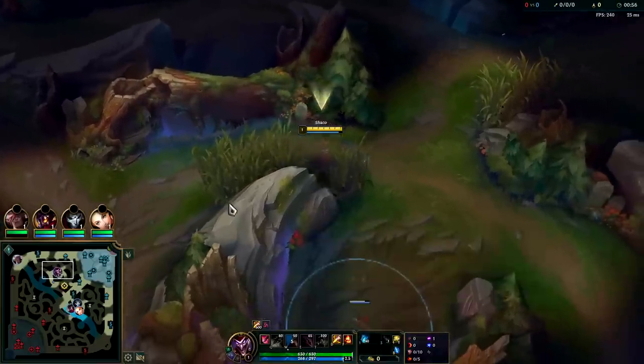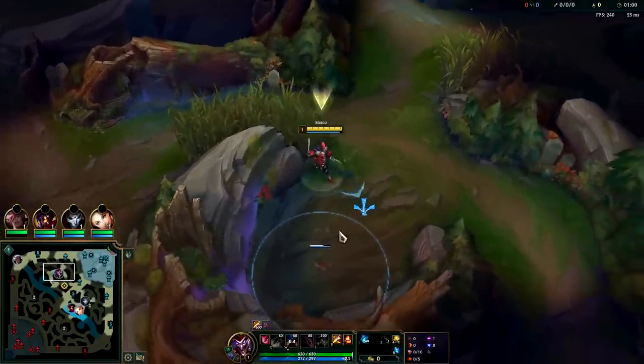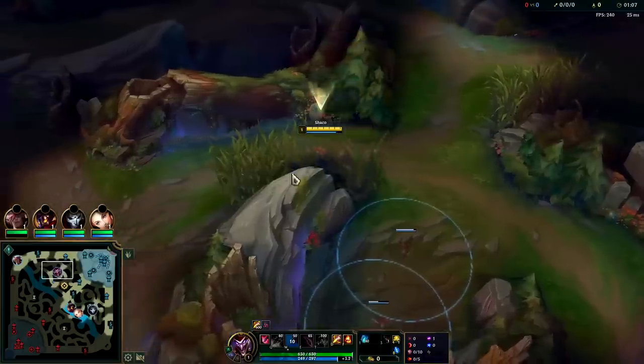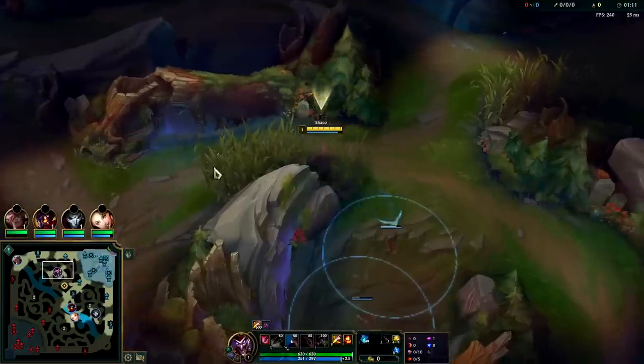The green one's viable, the blue one's viable. I'm honestly not a huge fan of the red one — it feels a little underpowered. If you're not sure which one to go on any jungler, you can't go wrong with blue or green. The red one can feel lackluster to say the least.